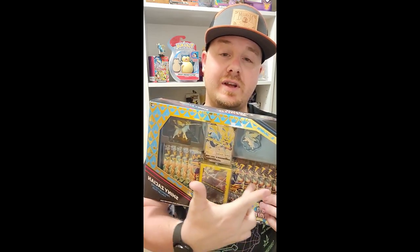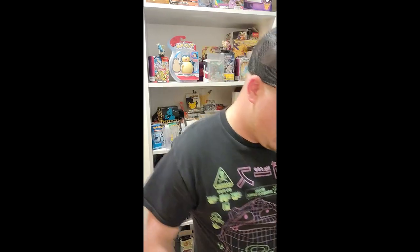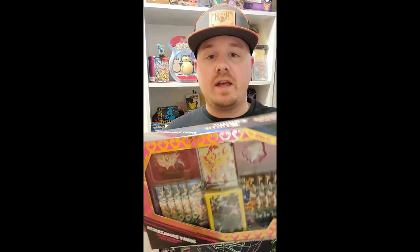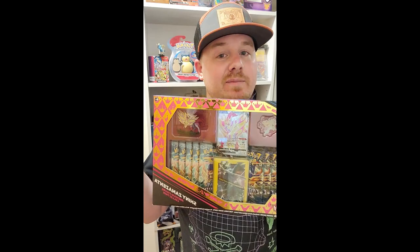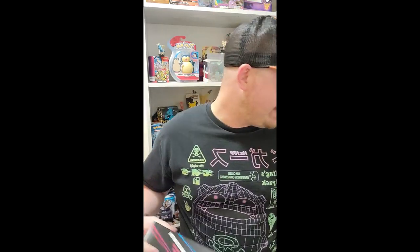This is a little bit longer of an intro, but if you haven't seen them before: this is the Shiny Zamazenta box. You get a pin, a little figurine, 11 booster packs, some sleeves, and the Shiny Zacian Pokemon — which is really cool. And then the Zamazenta box, which honestly has sick colors — pink and gold. We're also gold hunting today, so we got an Articuno tin with five booster packs.